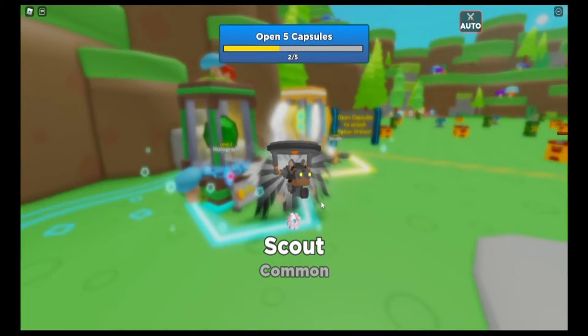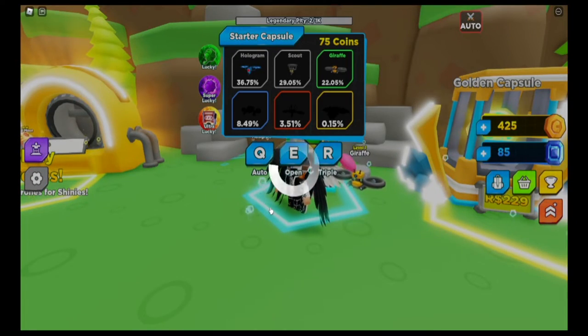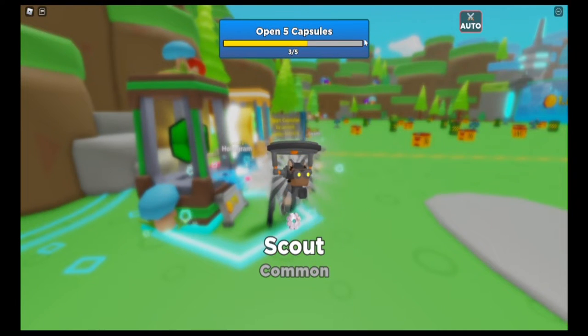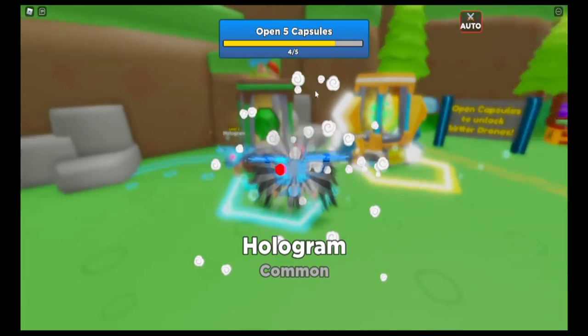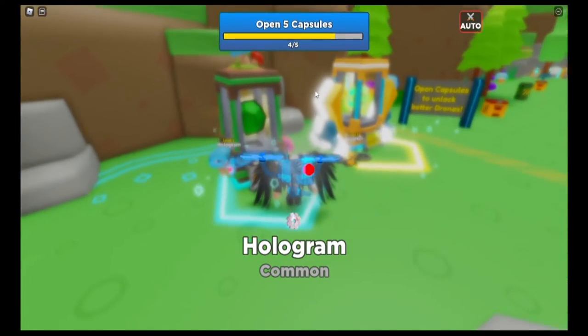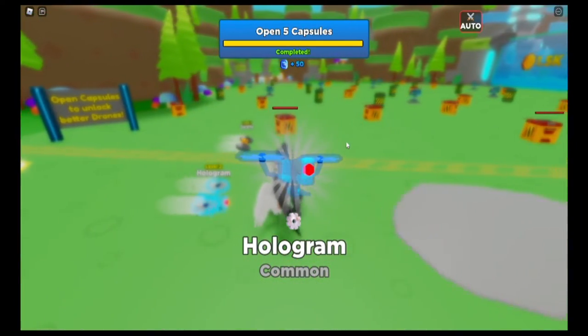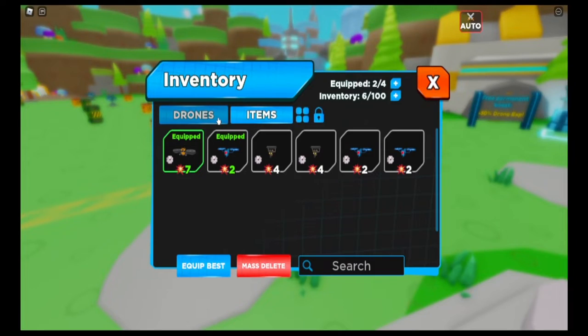You can go over here and buy some pets to see what you get. The triple open costs Robux, and there's also an option to open five of them, which I'm about to do. It gives you like 50 gems, so that's kind of nice.